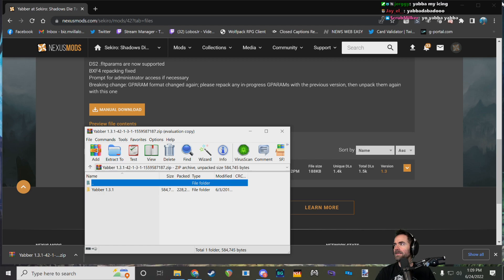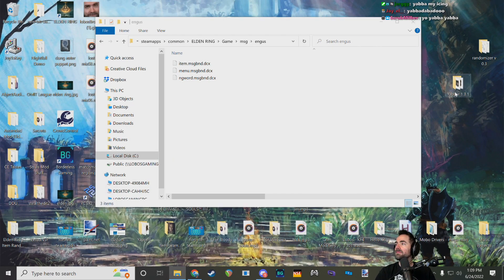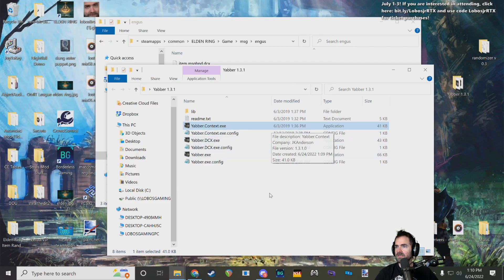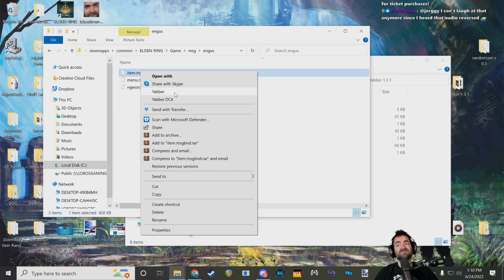Yabber is a very awesome general-purpose tool made by TKGP, who also made SoulsFormats and the base version of Yapped. It contains three executables. One of them, Context, if you double-click it, will add Yabber and Yabber.dcx to your right-click context menu if you press R to register. Then if you right-click on one of those files, you'll see the Yabber options pop up.